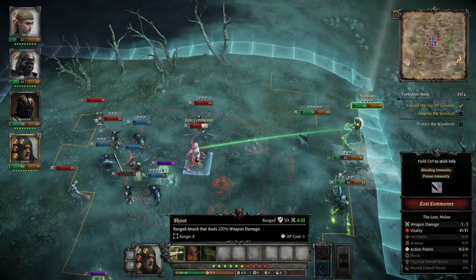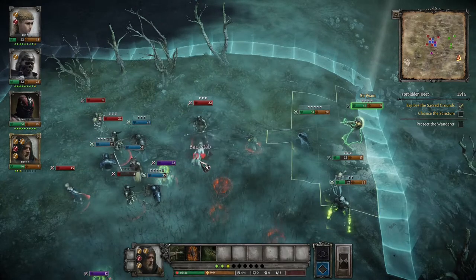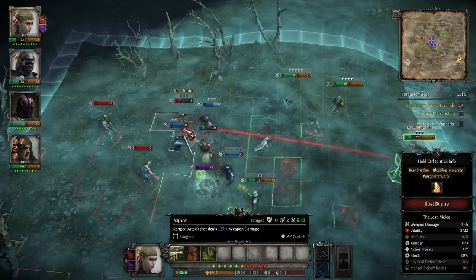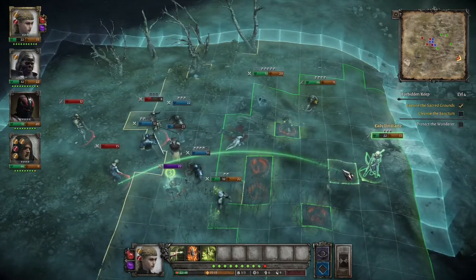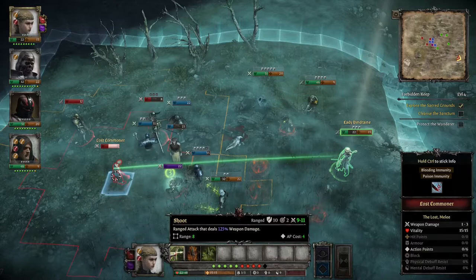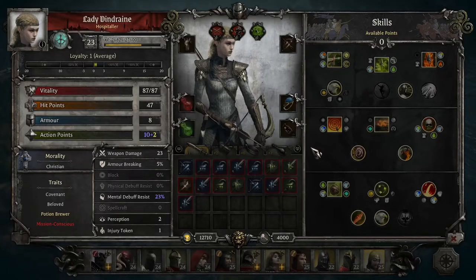The Marksman is your standard ranger archetype in the game. Their role is to deal damage from ranged attacks. They have good mobility and are fairly squishy, but against ranged attacks they have tools to avoid or reduce incoming damage. In my opinion, they are probably the worst class in the game because their damage output is fairly low compared to every other class.